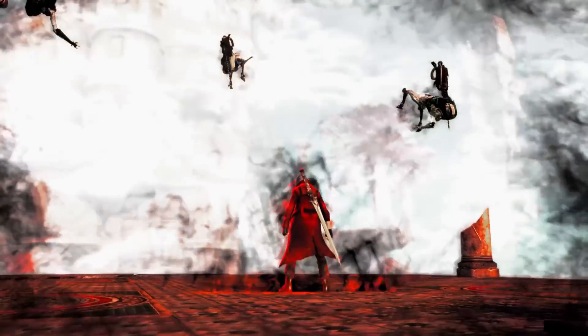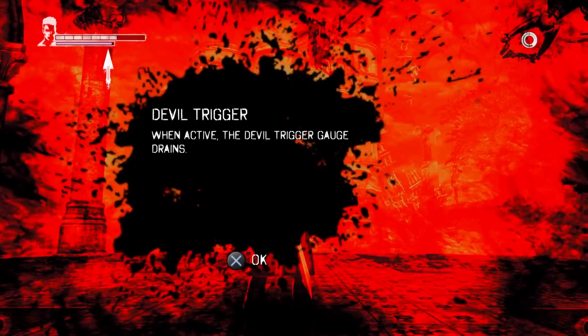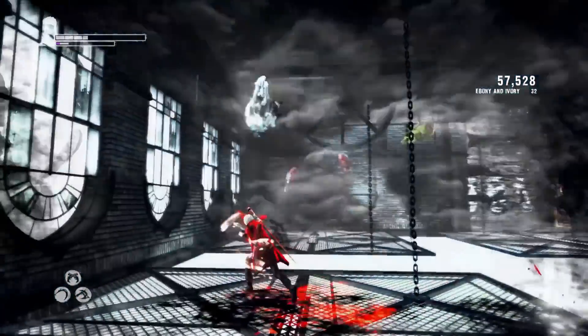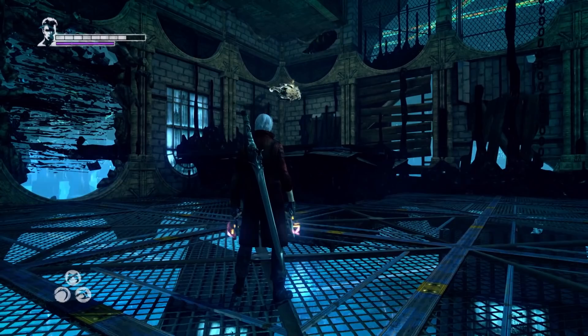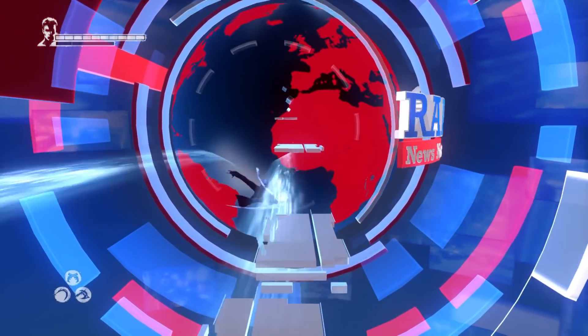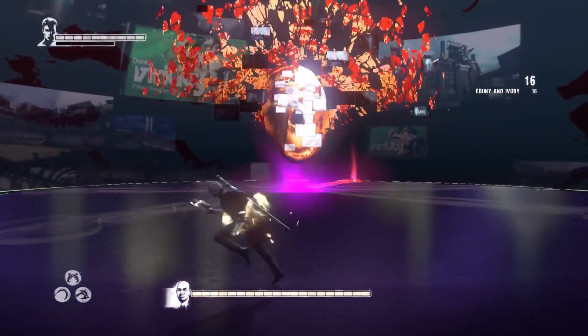Right after that we finally get our devil trigger, and I'm not quite sure if it actually makes my guns any stronger but it looks kind of cool. The best part of the devil trigger is it can actually make the most annoying enemy in the game not so annoying - it'll lift her into the air and remove her shield completely. So that is fantastic. We then begin our next fight inside of what looks like an Adobe After Effects intro.